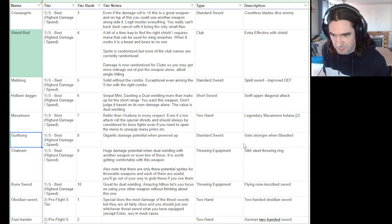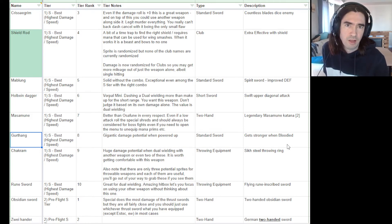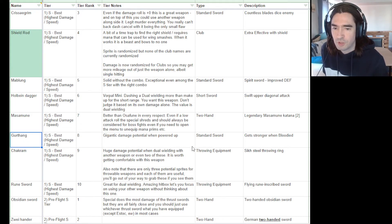Gurthang gets stronger when bloodied. Using Dark Metamorphosis or the down-to-forward to initiate a short Dark Metamorphosis gives a huge damage boost. You can take a weapon roll that isn't very high and make it much bigger — potentially making Gurthang the hardest hitting weapon in the game. It's a one-handed sword, and while it doesn't double hit without Dark Metamorphosis, it does double hit and gets a bigger hitbox when you do. Great weapon, absolutely want to use it.